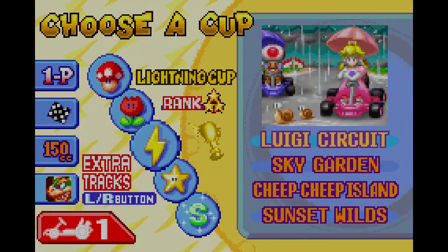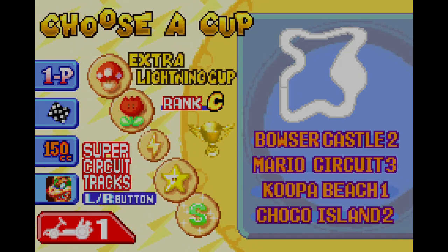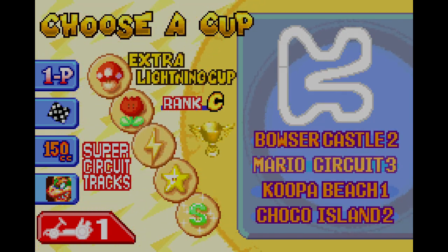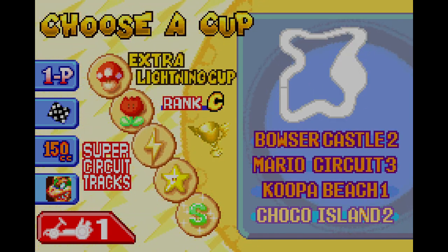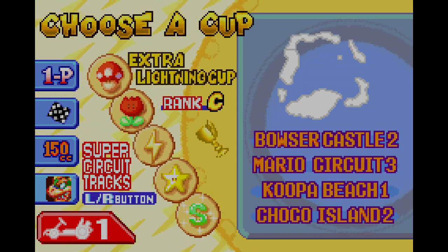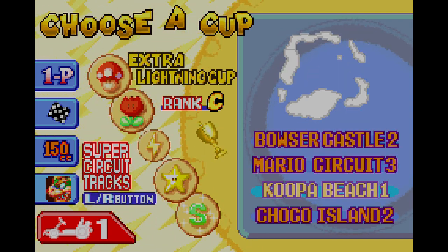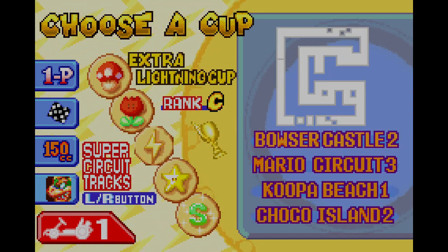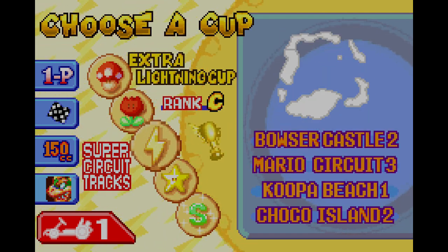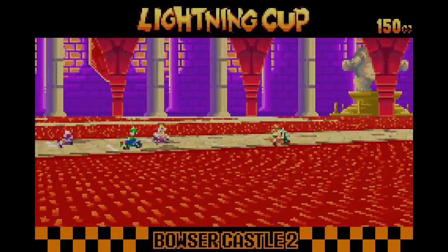Extra Lightning Cup — this is gonna be brutal. We only have three more cups left until the game is over. The lightning cup features Bowser Castle 2, Mario Circuit 3, Koopa Beach 1, and Choco Island 2. These are gonna be very hard tracks but I'm gonna have to get through them. Without further ado, let's get started with Bowser Castle 2.